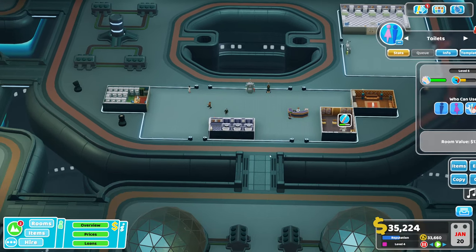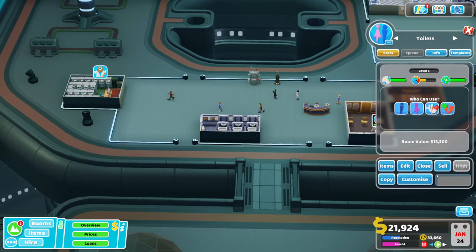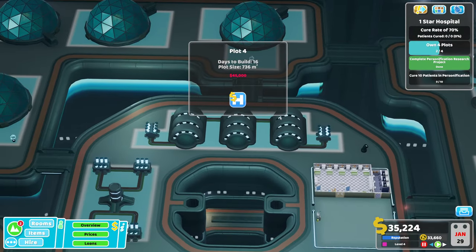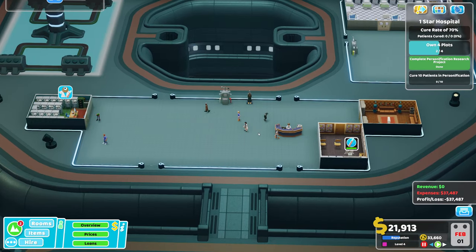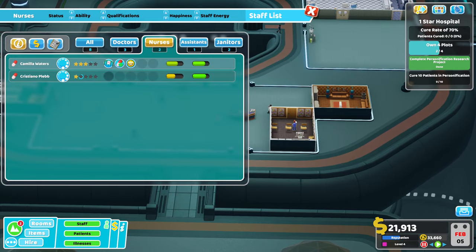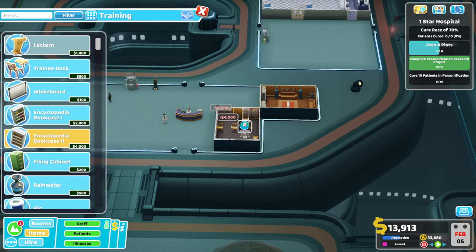Extra staff member. I can copy these toilets because they will fit just nicely here. Definitely didn't need to spend the cash on an extra toilet though, so I'm going to get rid of this one for now. Training's nearly done. So we need four more plots - well two more plots, four in total. So we'll get these two essentially, these close ones, 45 and 25. Shouldn't be too much of a hassle. We have a GP trained, so now let's get this ward management training in.